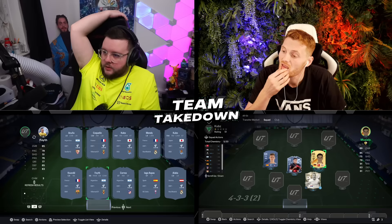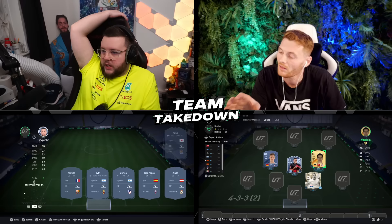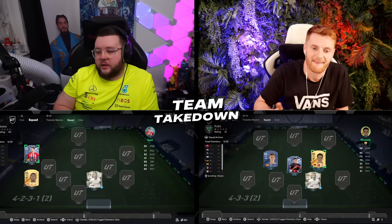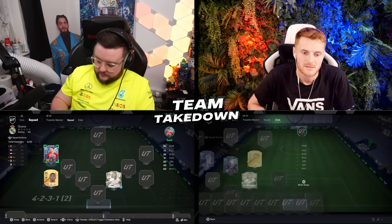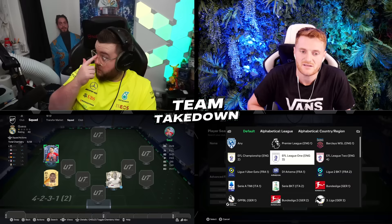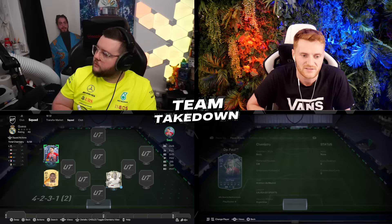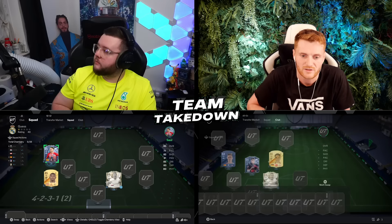Tom is looking at Atlético Madrid options and spots Saul. He searches through Atlético's club: has the narrator got Griezmann? Correa can only play striker. The narrator also can't have a player in a position already filled. Tom wonders about the ladies teams too but the menus are very sticky and hard to navigate.